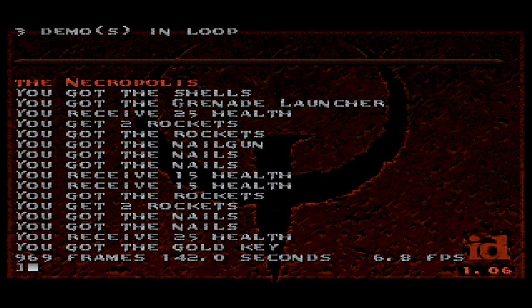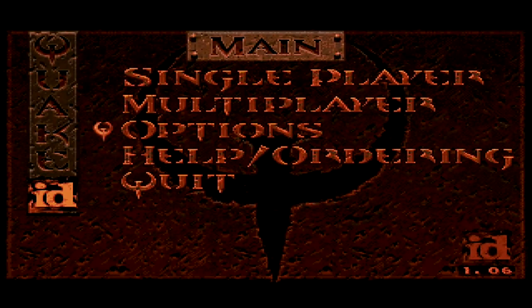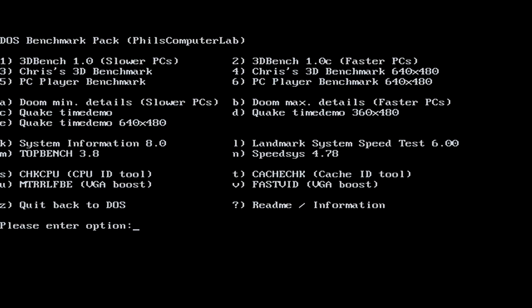So this is about the speed of a 100 megahertz, maybe 133 megahertz 486 from back in the day, which I think is quite impressive for a little Raspberry Pi processor. Let's exit out of this and we've got Doom benchmark options — let's do a Doom benchmark.